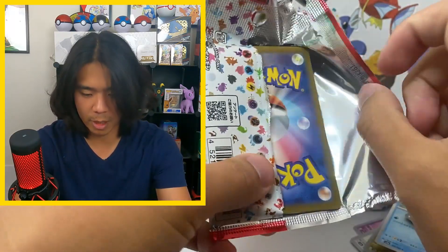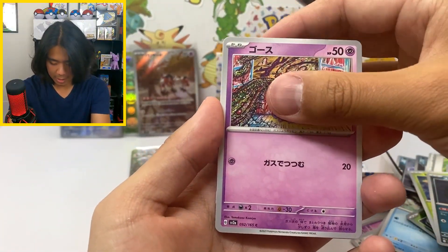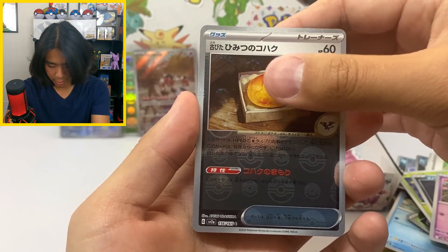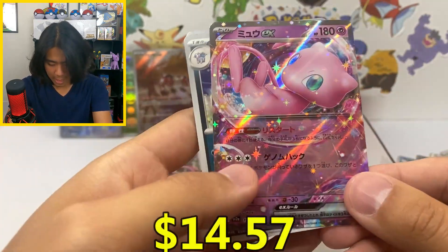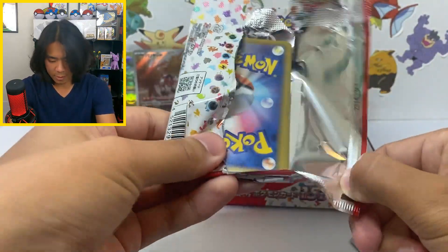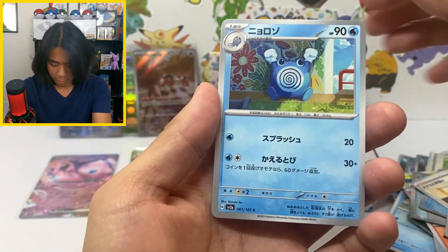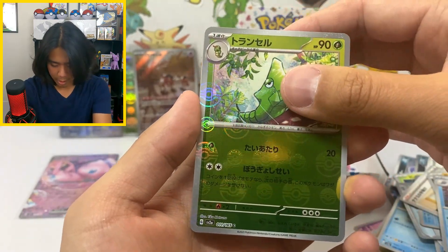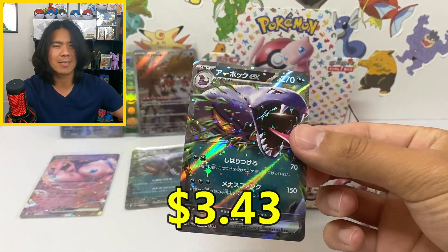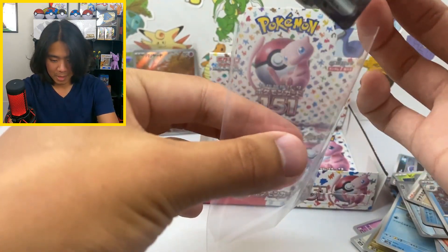Stay tuned, I just know something's coming. Zubat, Gastly... there's the fossil that evolves into Aerodactyl... and a Mew EX! That's hit number five. But I feel like I should be skeptical — where is our big banger hit? Come on, give it to me.